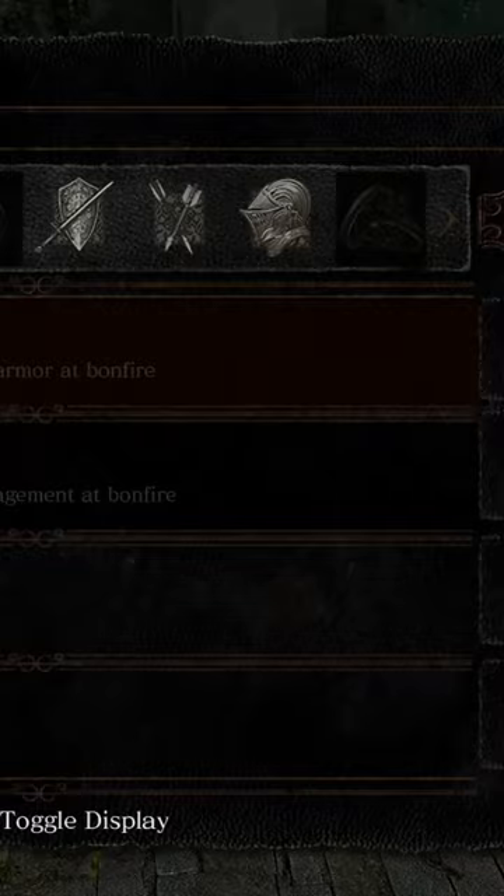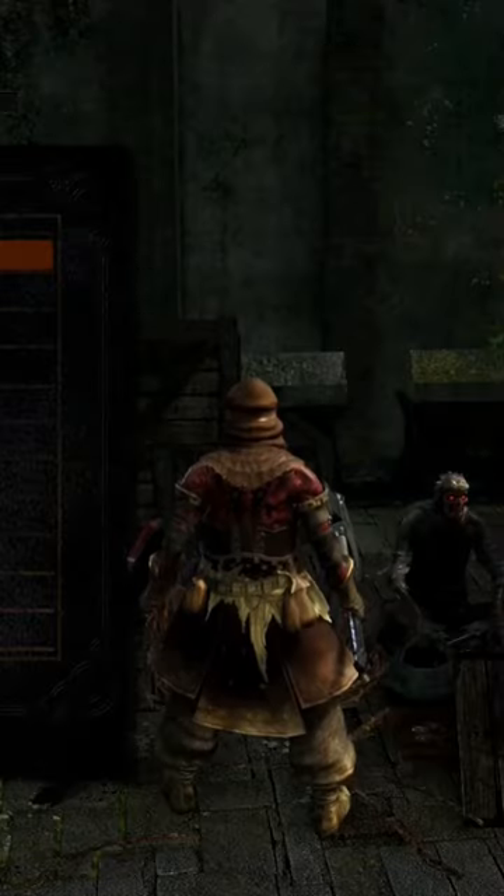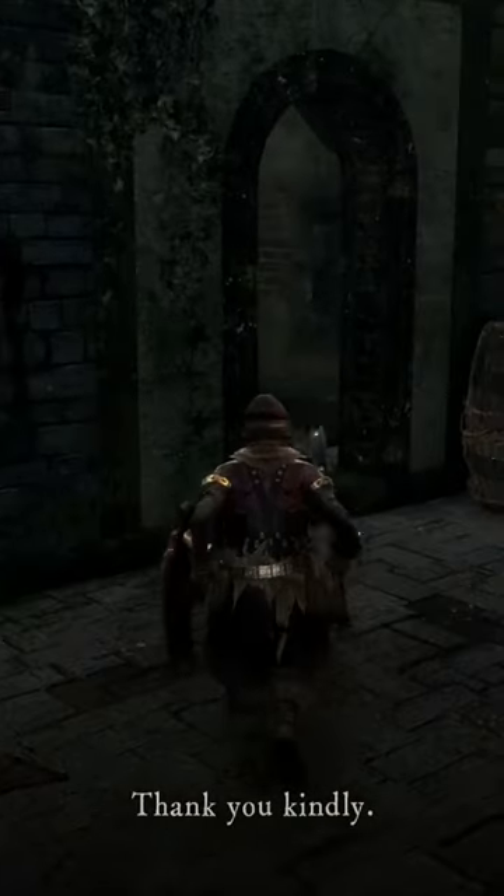We're just gonna sprint for the Taurus Demon. No matter how many times I play this game, this dragon always scares the crap out of me. We got the Residence Key, and now we'll be able to get the Resin, which means hopefully I actually stand a chance against the Taurus Demon.